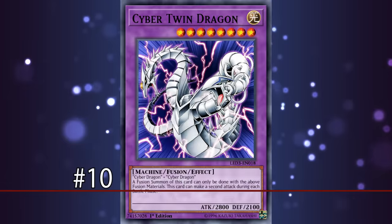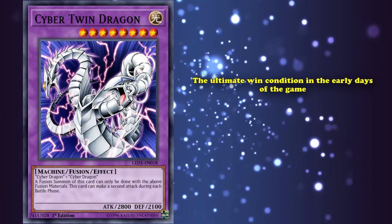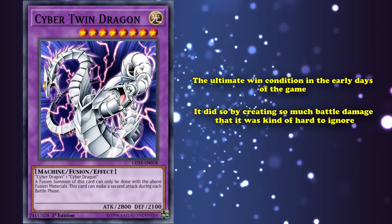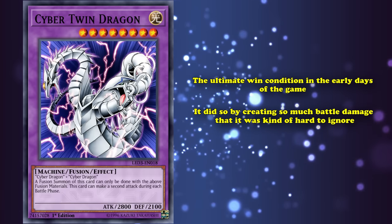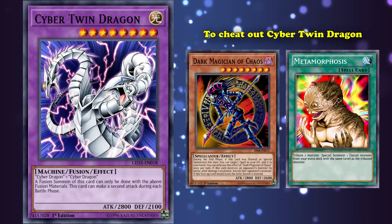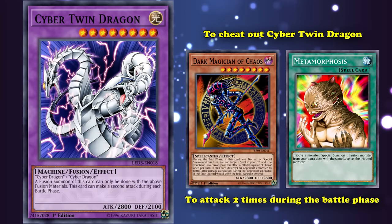At number 10 we have Cyber Twin Dragon. This card was more of the ultimate win condition in the early days of the game, rather than really a game-closer, but it did so by creating so much battle damage that it was kind of hard to ignore. There were a lot of combo decks in the past where their whole win condition was basically just getting a level 8 monster on the field, so they could use Metamorphosis on it to cheat out Cyber Twin Dragon, who simply has the effect to attack two times during the battle phase with 2800 attack.